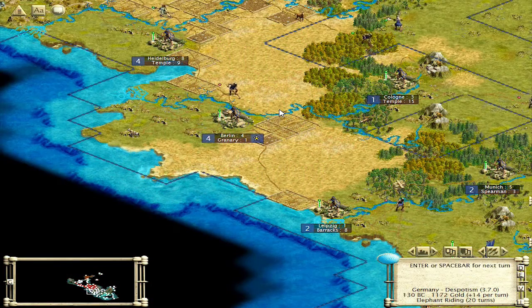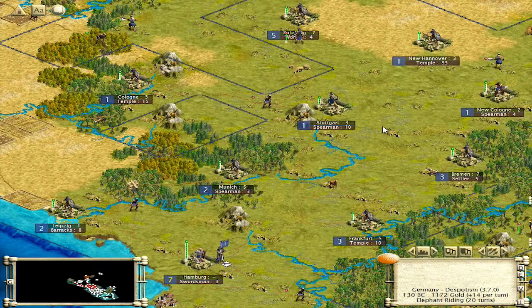Welcome back. This is Average Dad playing a game of Civ III Complete Modified. Last time we finished researching literature. This time we're heading for elephant riding. We were hoping to get the Great Library, but the Iroquois managed to somehow pull that off. Someone finished the Statue of Artemis, then the Iroquois got the Great Library, and then someone else got the Statue of Zeus. So we're way behind on tech here.